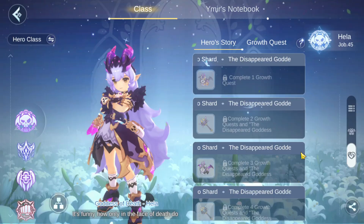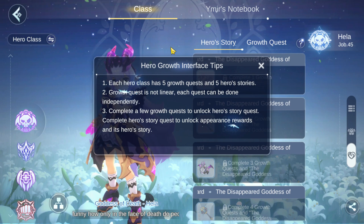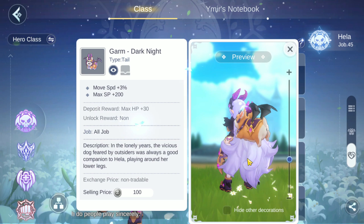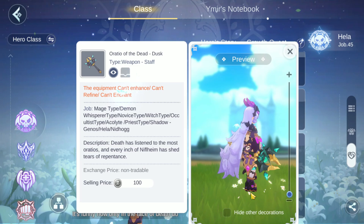Her growth quests offer additional weapon skins and tail skins to collect. To do these, you will have to be playing as Hela while completing the objectives. For Guild War 1, this refers to the Thursday Night War of Imperium Battle only. They can be done in any order, anytime, and will unlock individual quests that give more insight and backstory to her character.